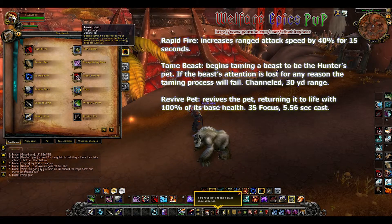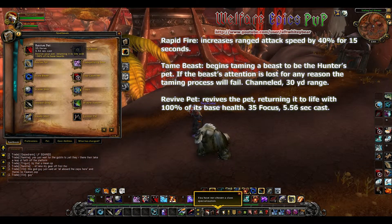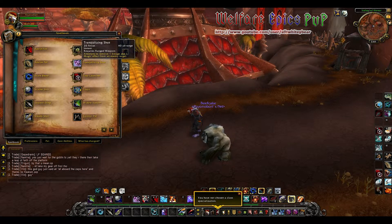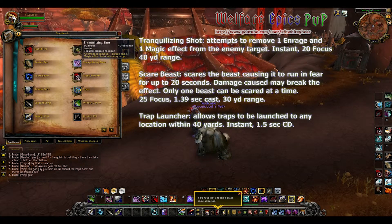Tame Beast begins taming a beast to be the hunter's pet; if the beast's attention is lost for any reason the taming process will fail. Revive Pet restores the pet to life.